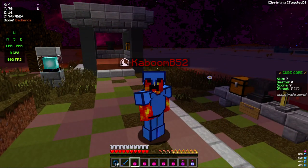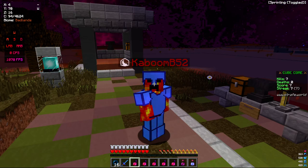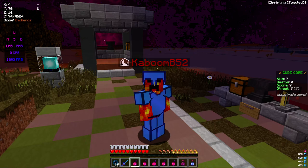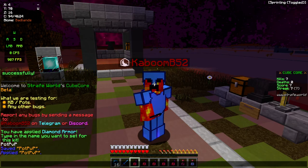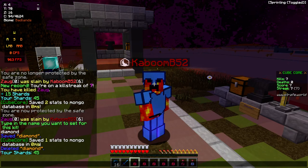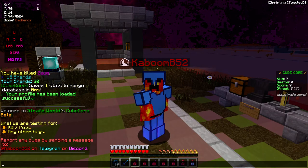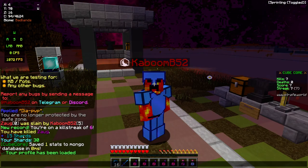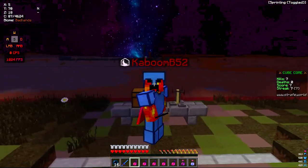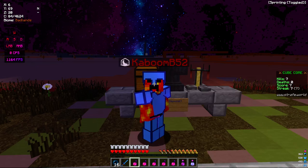One of the things I did want to say is that the full network has a system called Shards, and it's quite neat — it's not just on Cube Core, so any other game mode we include will implement this as well. On Cube Core, our implementation so far is that if you kill someone you will get 15 shards, right there in the message. Basically, when the full network comes out you'll be able to use them to get cosmetics and ranks.